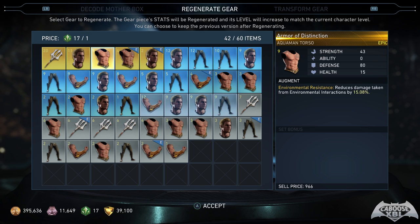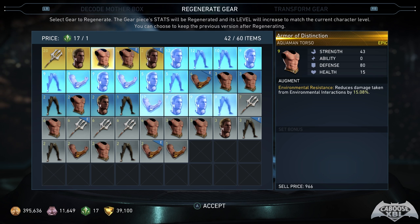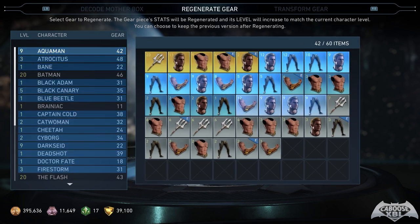You earn regen tokens by going through the multiverse. If you do some of the challenges, they sometimes count as in-game rewards. Pay close attention to multiverse rewards you can get, and also look at the objectives within each world — there are usually three objectives. If you complete all three, you may get really good rewards: lots of credits, mother boxes, and all sorts of stuff.